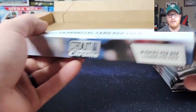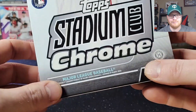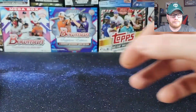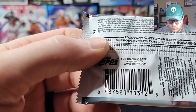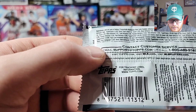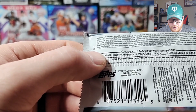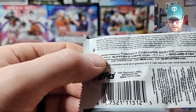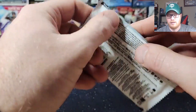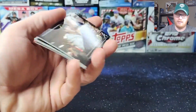Only 14 packs per box, six cards per pack. I feel like these used to be like 24-pack boxes. So refractors are 1 in 6, blue refractors 1 in 13. You used to always get red — maybe those reds are just the retail version or just a different logo color. So blue is the base parallel you'll get.